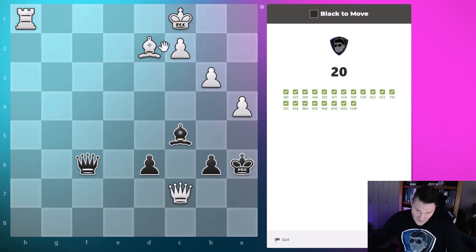We take and it sees we're going to get mate and drops. Same mate we saw earlier — the king's flight square is controlled by a bishop. We just fly in there for checkmate: the queen attacks these squares, leaving the king without a square to go to.